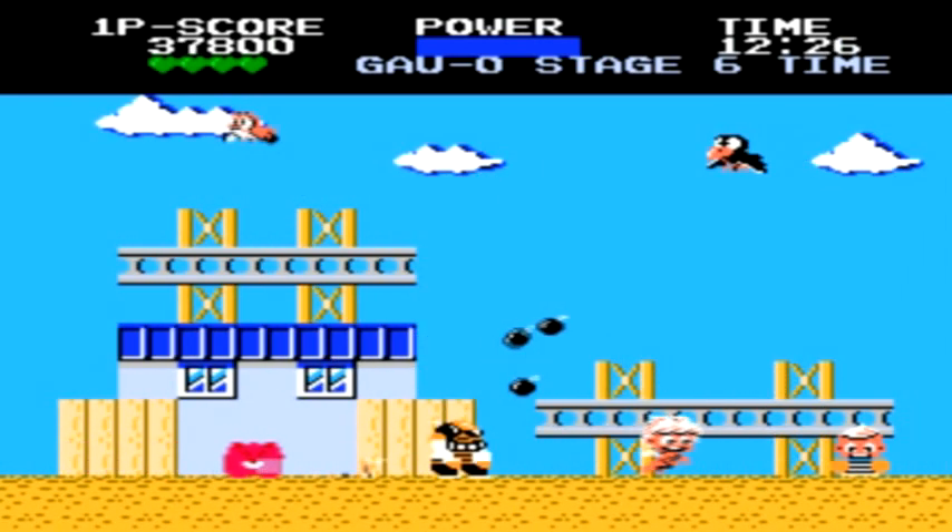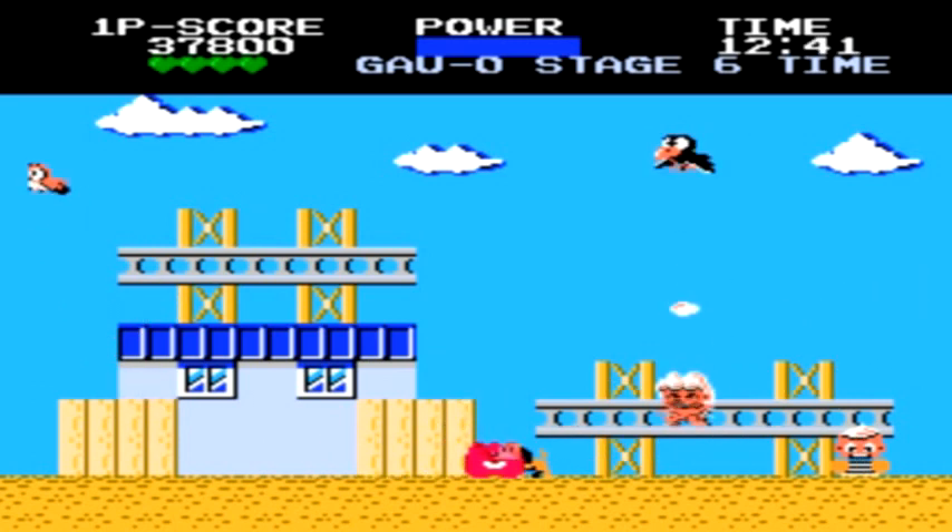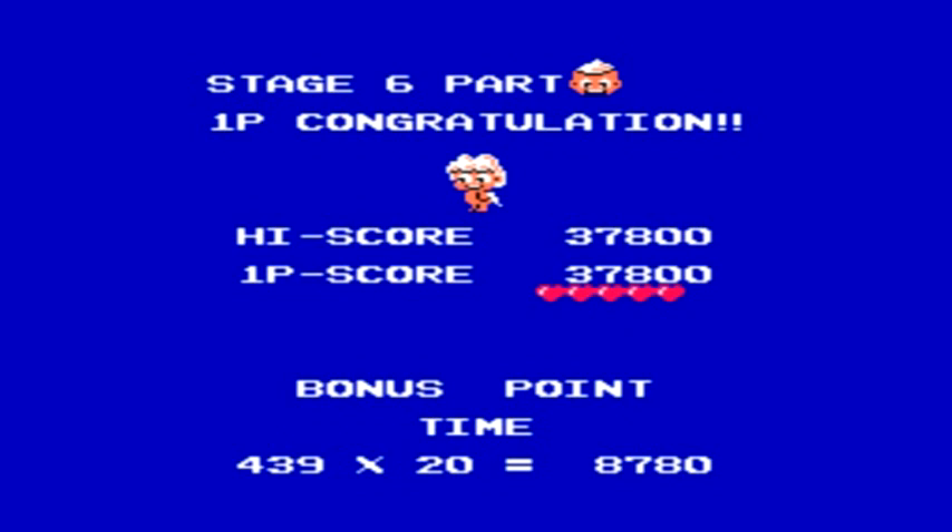Now it's time for the boss of the stage, and once again it's extremely easy. He runs towards the middle of the screen, a bone appears just to the right of him — grab it quickly, throw it at him, and the level is complete.